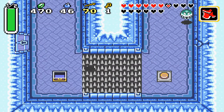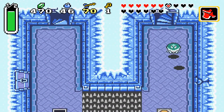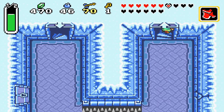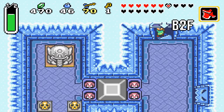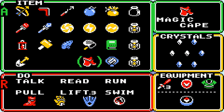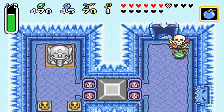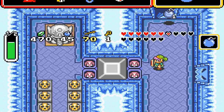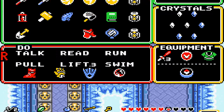Pretty sure I'm going the right way. By the way, that spot to the right is fake, so don't waste your bombs. I don't know why they put it there — I guess just to troll you. More skeleton knights. It helps to have your bombs ridiculously upgraded at this point in the dungeon.